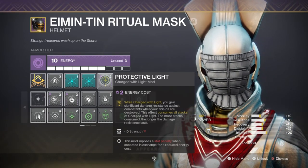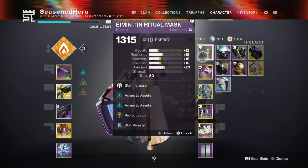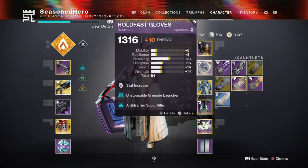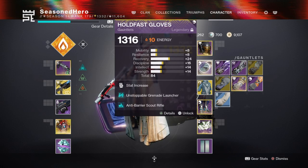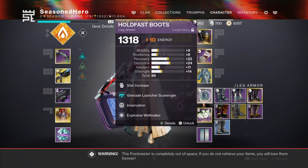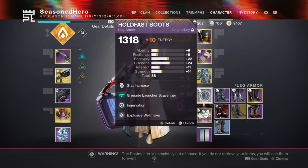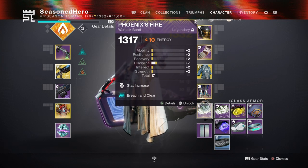Now onto the mods — these are what I chose to aim for the overall role of the build. For Head we have Resilience, Ashes to Assets x2, and Protective Light. Arms we have Bomber, Unstoppable Grenade Launcher, and Anti-Barrier Scout Rifle. Chest we have Resilience, Concussive Dampener x2, and Charge with Light. Legs we have Discipline, Invigoration, Grenade Launcher Scavenger, and Explosive Wellmaker. Bond we have Minor Discipline and Breach and Clear.